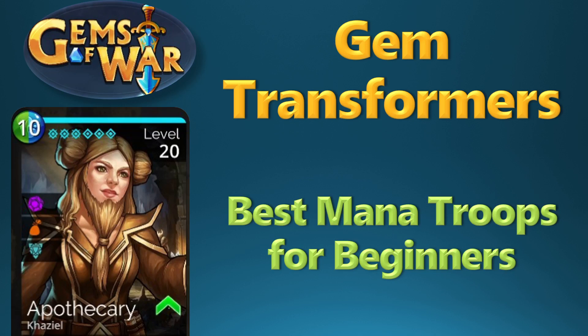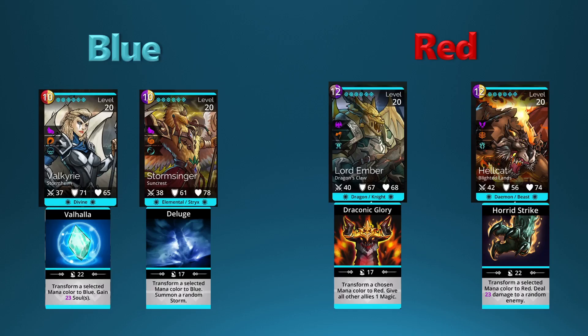since I started a new account playing through from the beginning of Gems of War — you don't have a lot of magic in the early parts of the game. When you use destroyer troops and exploder troops, those rely on having a lot of magic in order to destroy or explode most of the board. But these gem transformer troops do not rely on magic.